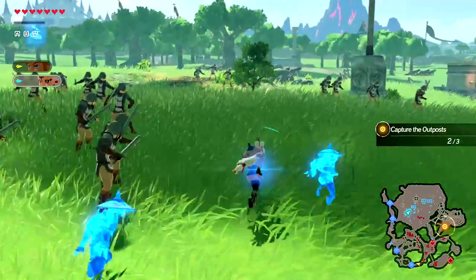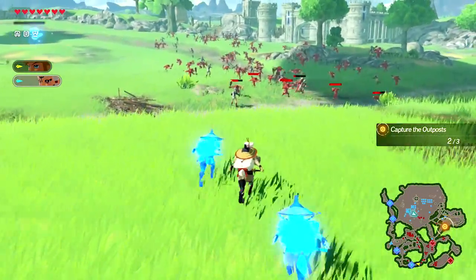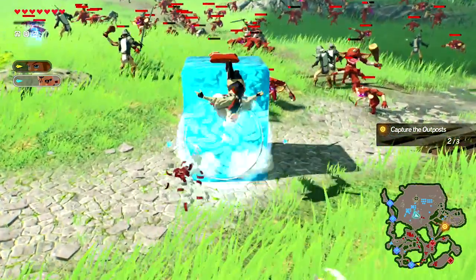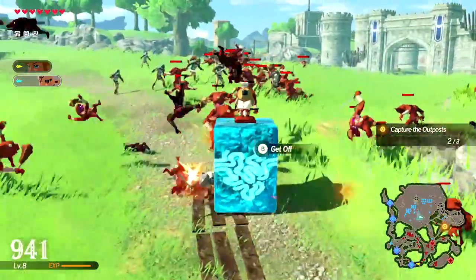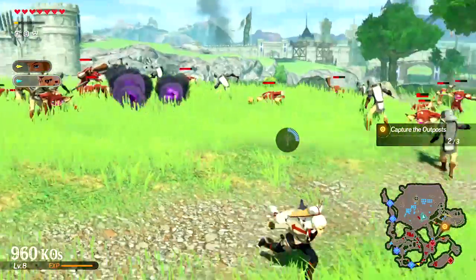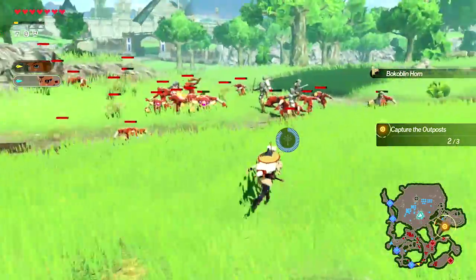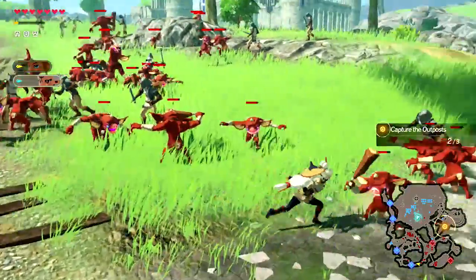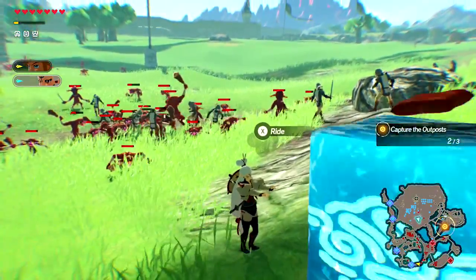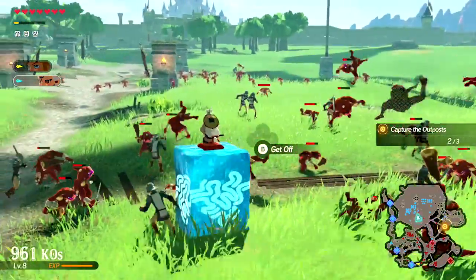Impa also has Cryonis — the freezing Sheikah Stone. We go ahead and click it, then click X, and she can ride on top of it — acting very similar to Link's shield surfing. I'm not a huge fan of Link's shield surfing and likewise not a huge fan of that Cryonis functionality for Impa. But it does do slightly more damage than Link's shield surfing, so you can use it if you want to plow through a huge pile of enemies blocking a path — just like mowing them over.